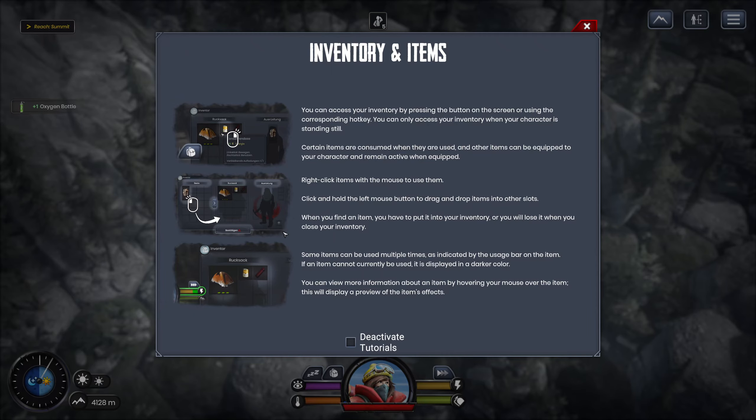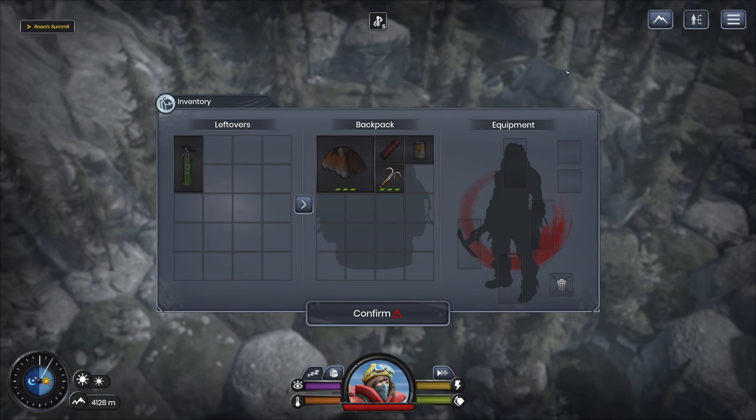I guess I have to accept the gift. You search your bag to give something in return, and when you look up — the strange woman has gone. A bizarre meeting, but you can't help but feel grateful. I've got an oxygen bottle now. You can access your inventory any time by pressing the button on screen or using the hotkey. When your character is standing still, certain items are consumed when used; others equip to your character. Right-click items to use them. Click and hold left mouse to drag and drop items into other slots. When you find an item, you have to put it into your inventory or you'll lose it when you close.